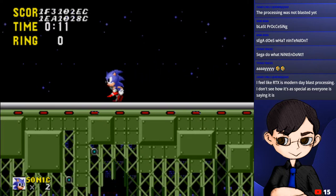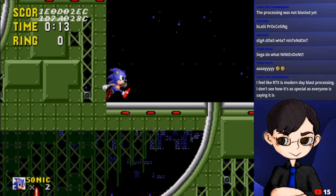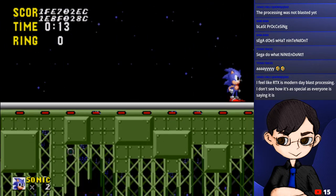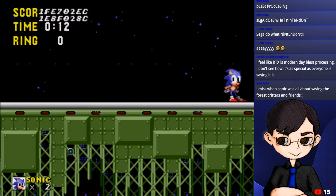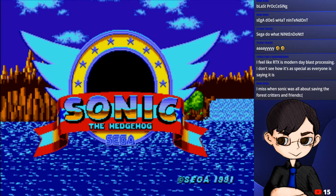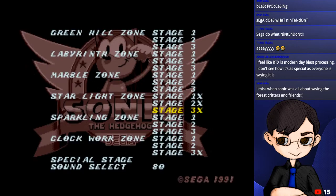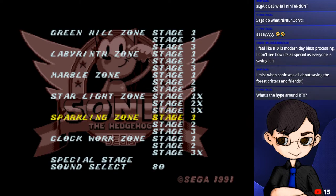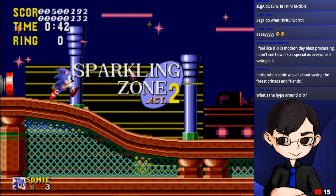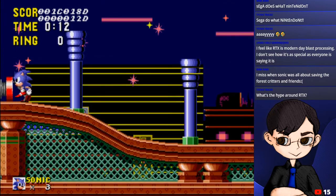RTX is kind of the modern day blast processing - AMD could do exactly what Nvidia does but doesn't use the RTX format. I have an Nvidia card with RTX by the way. Now that this level is complete, let's go back into the menu to access more levels we couldn't get through in normal gameplay - which will be Sparkling Zone Act 2, not accessible through the regular demo.